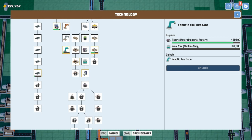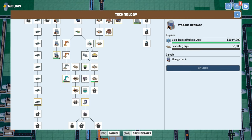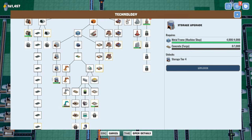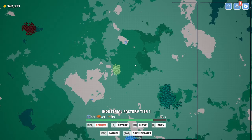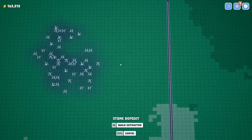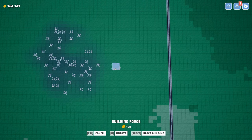This guy wants nanowire. We could have done concrete — yeah, let's do that and get this out of the way. We have concrete needed up here, concrete needed for this upgrade too, and it's made in the forge. I bet it's from rock — maybe stone. Let's throw down a forge over here, build it, pop it down.